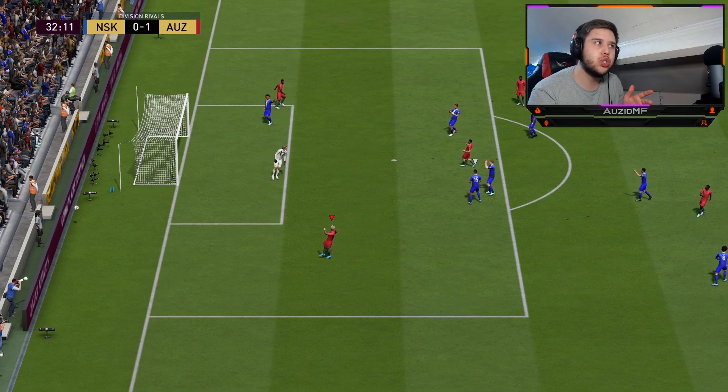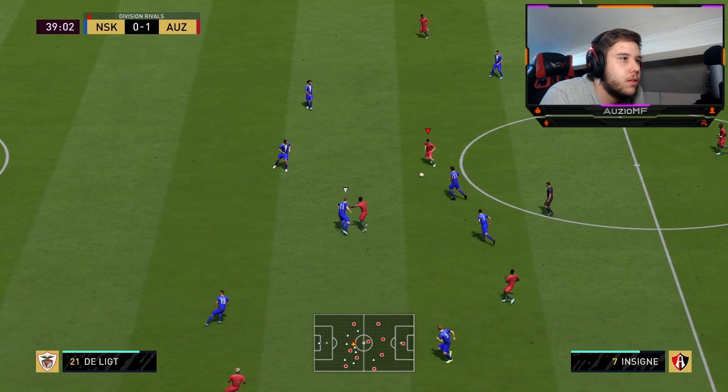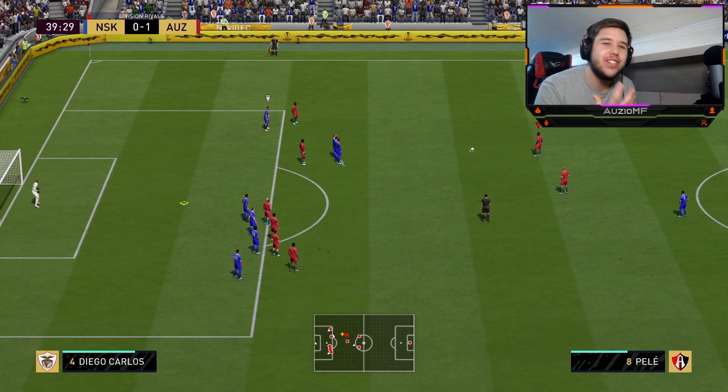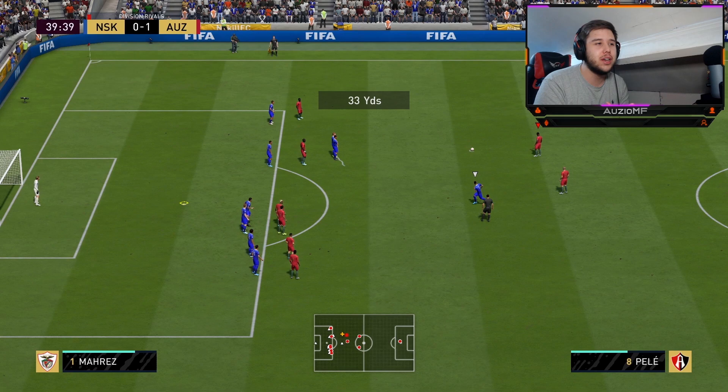Kind of hit a near-post shot — not the most powerful shot, the accuracy was there, but I wanted a bit more oomph on that. That's unlucky, to be fair. Use that pace — get that fake shot around the corner. Just as you can see, Insigne is just too fast for him. Right there, that fake shot around the corner gave him that acceleration he needed to absolutely blister past the centre-back.